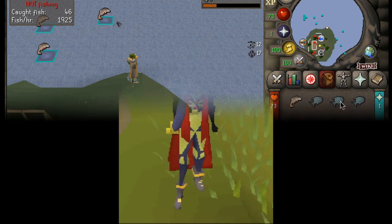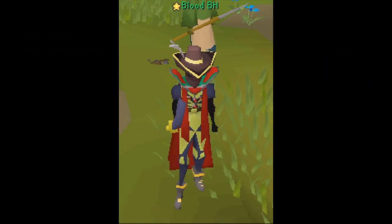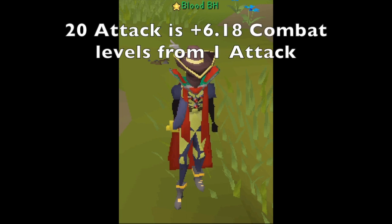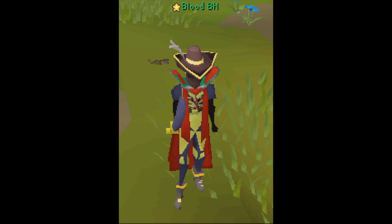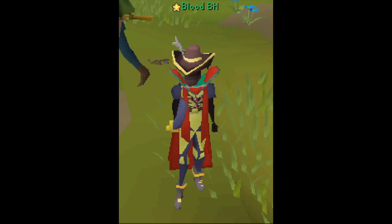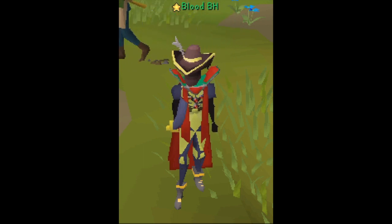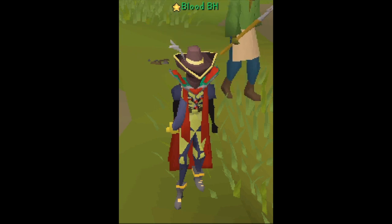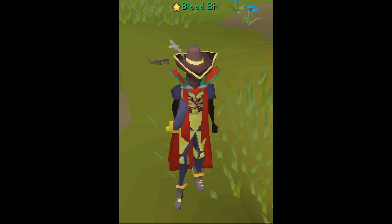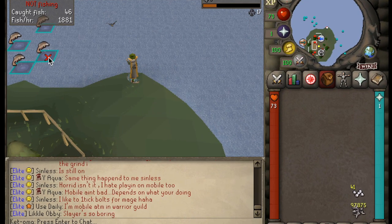Next is the 20 attack build, commonly referred to as the highest attack level an Abi can potentially acquire. Ranged and magic levels can cap at 79 with this build, and you also get an extra +1 boost from a super attack potion at this level, making this a very strong and viable option for PvP. This build is very similar to the 16 attack build, except it has a couple of extra attack levels and a couple of extra ranged and magic levels at its disposal.